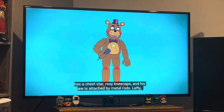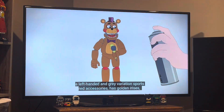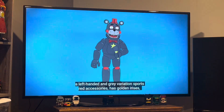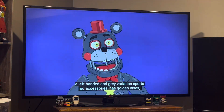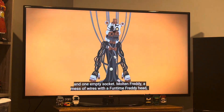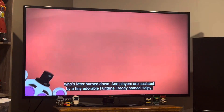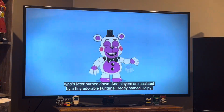Yendo has rosy kneecaps and his jaw is attached by metal rods. Lefty is a left-handed gray variation who sports red accessories and is also in control of the puppet, with one empty socket. Molten Freddy is a mess of wires with a Funtime Freddy head who is later burned out. Bears are also assisted by a tiny, adorable Funtime Freddy named Helpy.